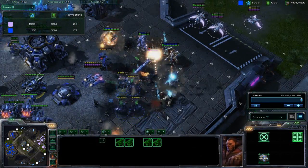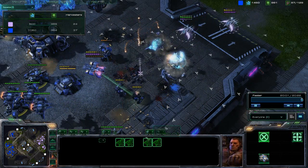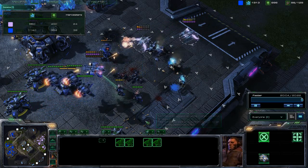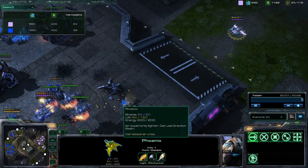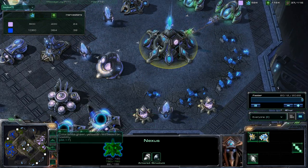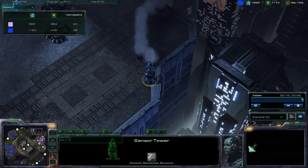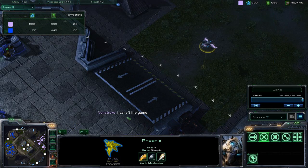A little bit of micro killing his zealots quickly, then microing back my marauders and siege tanks — pretty much nuking them out. That's a slaughter fest and that's not even my whole army. I still have four siege tanks, a couple vikings, and all my defenses at my base with sensor towers up. That's pretty much gg — I'll be posting more replays soon. See you guys later, good night!